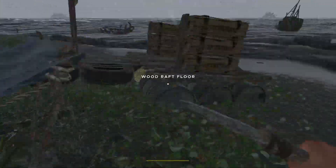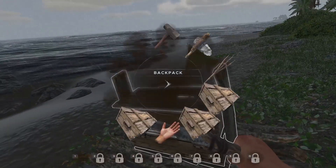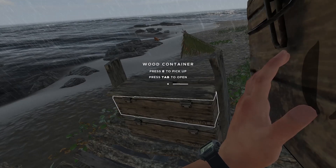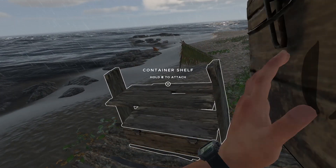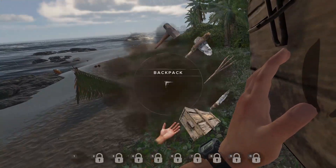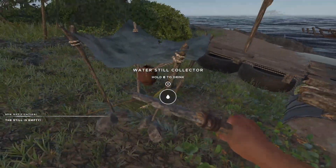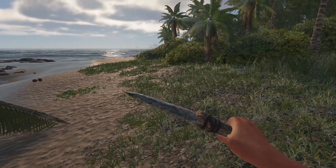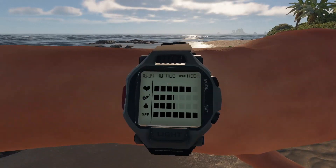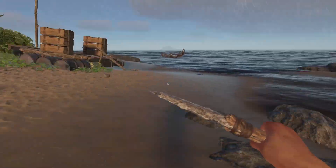That's empty, that's empty, so I can grab all this. Grab that corrugated scrap. We do have the water still, let's just throw that in here. Now we do have an extra. E to attach, not E to pick it up. So we just got one or two containers in my inventory right now. The water's still empty. Yeah, I might just have to say we are good for right now and put the boat back in the water and start moving.